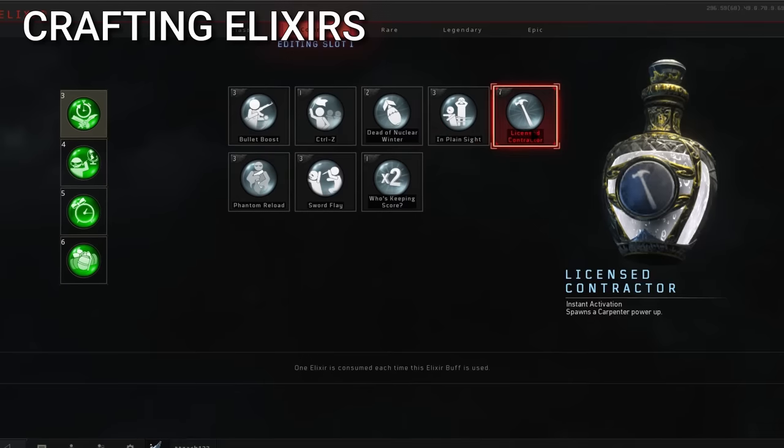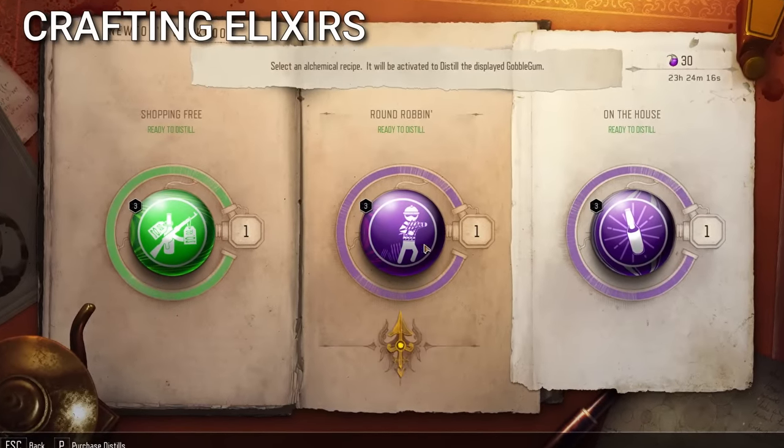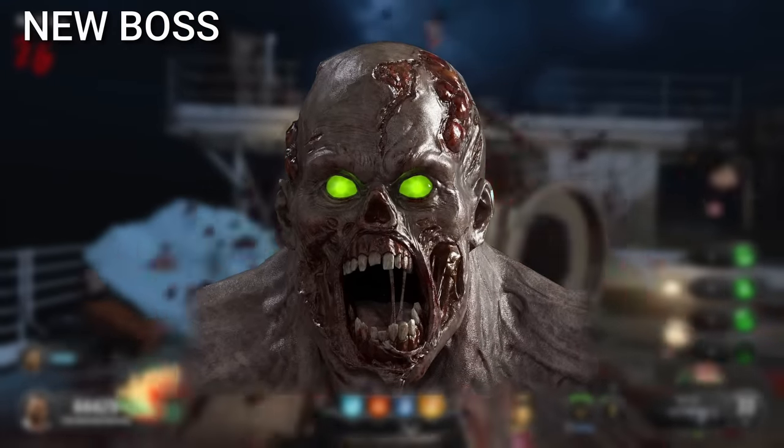Players were also going to be able to craft their elixirs and talismans, similar to Newton's Cookbook in Black Ops 3. That definitely would have been nice to have.